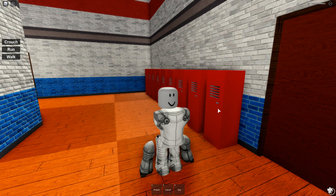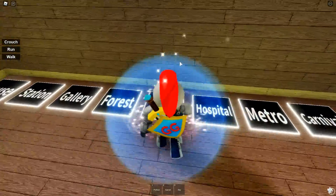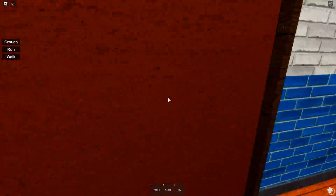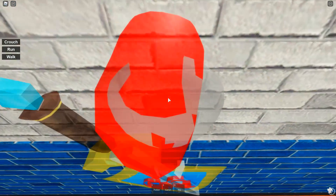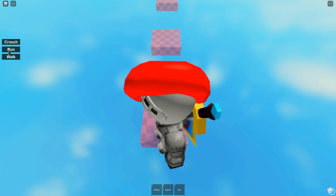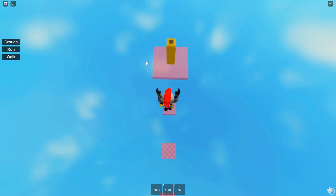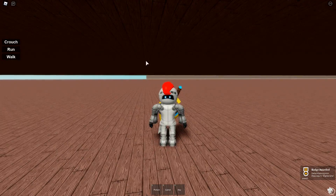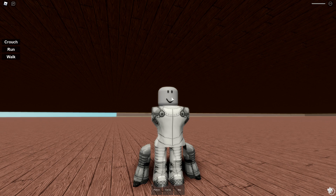The next badge is called Big Banana — that one was at the school as well. We're gonna go back to the school for the Big Banana badge. Make a left, then a right, and the first door on our left. The banana is gonna be right through this wall. It is a little bit of an obby, so we're gonna have to focus — I'm not gonna run because that will get us killed. There we go — we got the Big Banana badge.